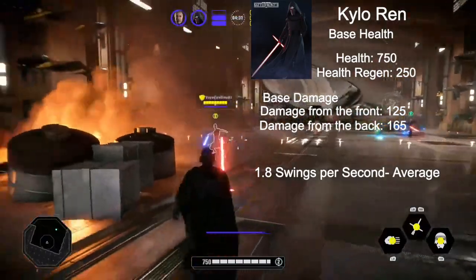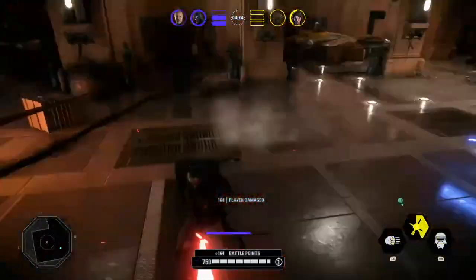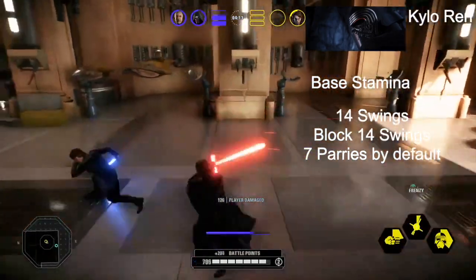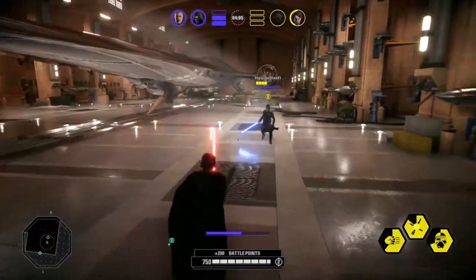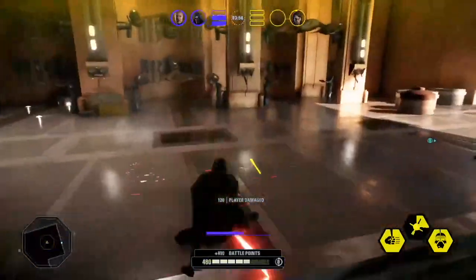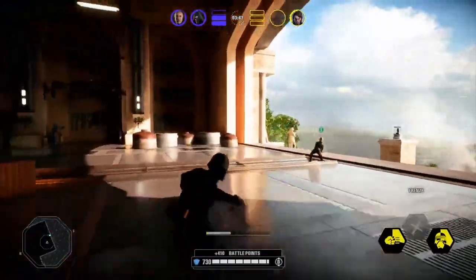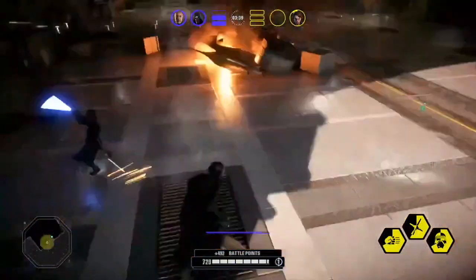He does have 1.8 swings per second, which is also average. Kylo Ren statistic-wise is a very average hero. Going more into depth on his stamina, he has 14 swings both blocking and swinging in general, and through that logic you can do about seven parries. His stamina is pretty good in relation to other heroes, though certainly not the best — not as bad as Grievous or Vader without Focused Rage, but just generally pretty decent.